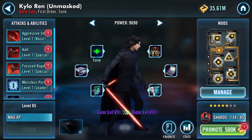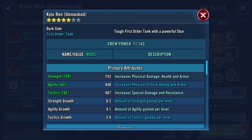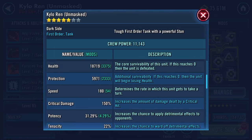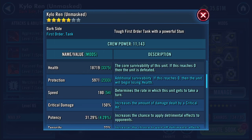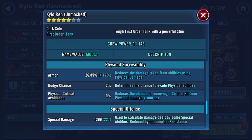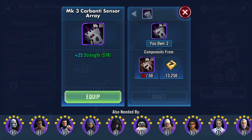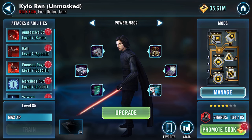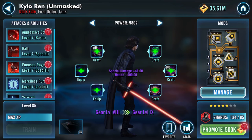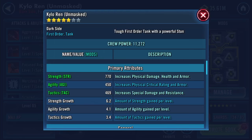You can see that I'm well on the way to actually getting the seventh star. However, he's currently gear level seven, so I need to get him up in gear. His stats at the moment - gear level seven, he's a tank so he's got a lot of health already: 18,719 to be precise, just under 6,000 protection, 180 speed.